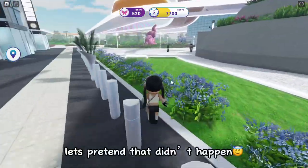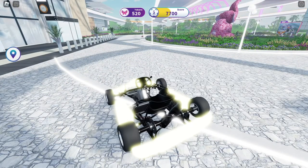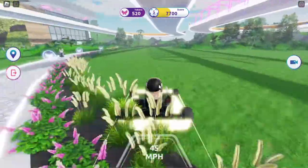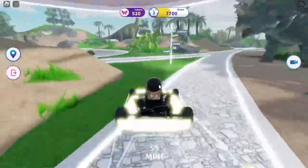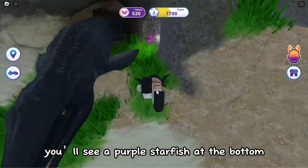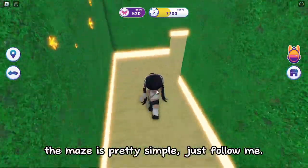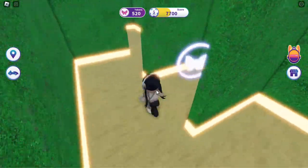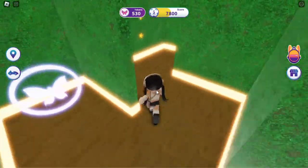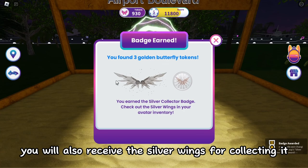No comment — let's pretend that didn't happen. Anyways, head over to the Jurassic Mile area and enter the pond. You'll see a purple starfish at the bottom. Interact with it and it will teleport you to a maze. The maze is pretty simple, just follow me. And there is the third butterfly token! You will also receive the silver wings for collecting it.